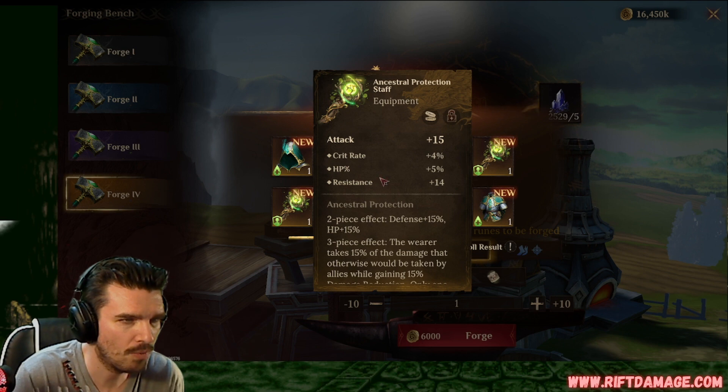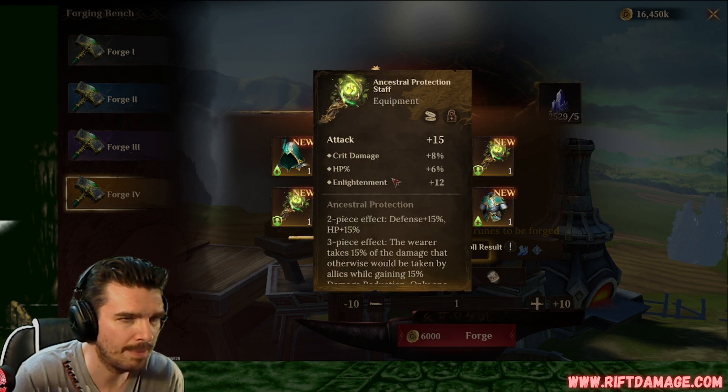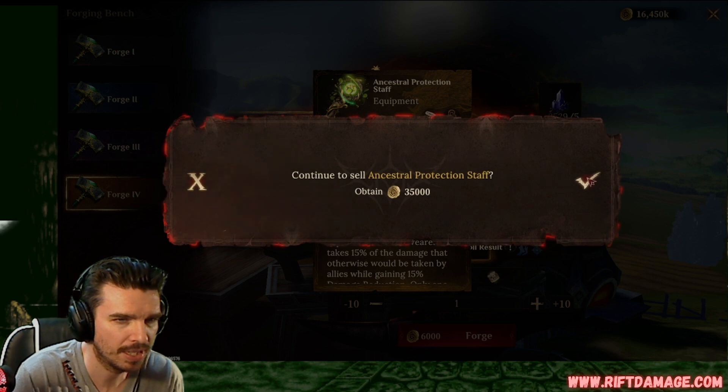Attack wand, crit rate, HP, and resistance. For a tank, maybe not so bad. Crit damage, HP, and enlightenment. Not bad. Flat attack, crit rate, flat HP, and flat defense. We're gonna sell that guy.